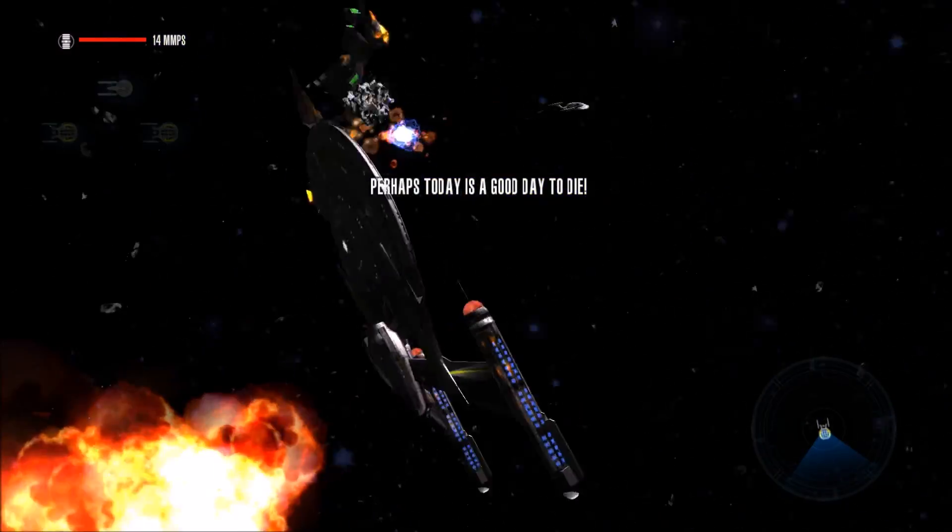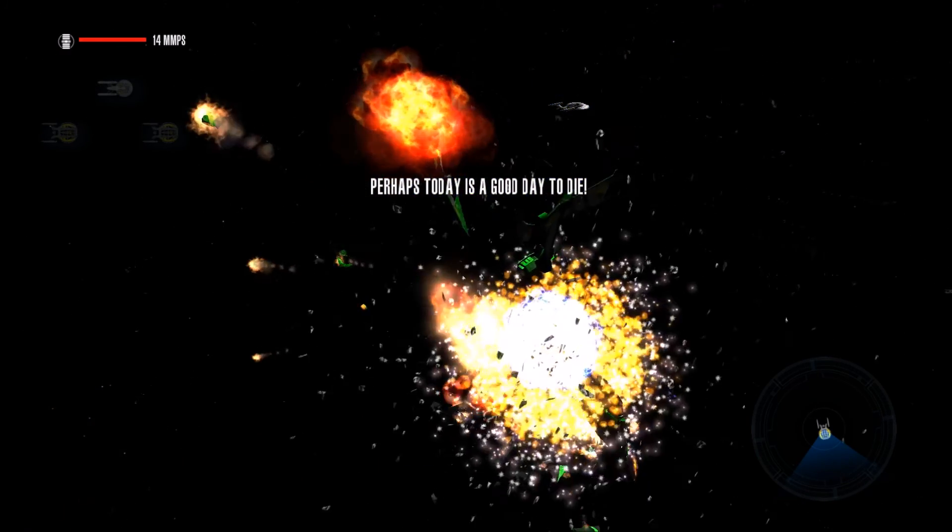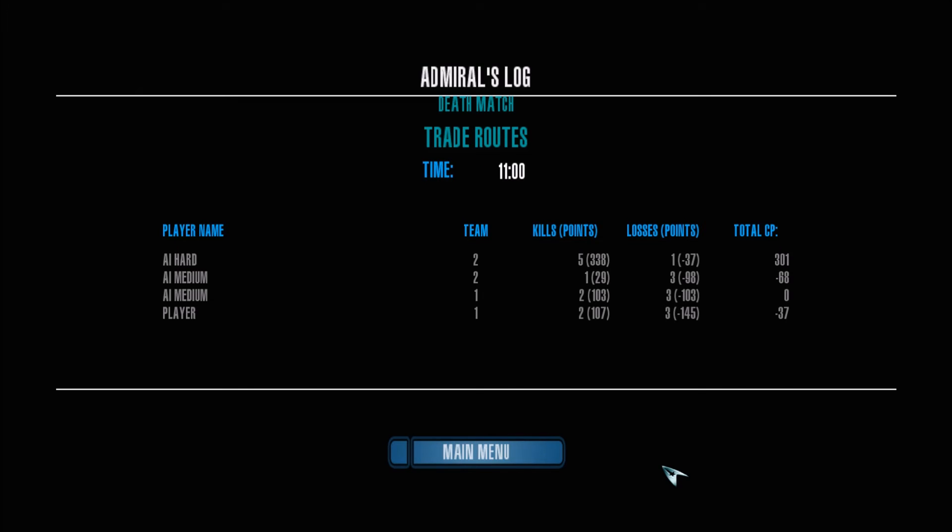Pretty cool explosion, though. Everyone's warping away — they don't even want to watch the explosion. That took 11 minutes exactly for us to lose to the Federation. I really was not expecting that. Hard AI Federation are just tough to kill. Their allies only got one kill, whereas the hard AI guys got five. We got two kills and our allies got two. I didn't even see our allied ships — they were destroyed pretty quickly. Our allies got zero command points, which is better than me since I got negative 37.